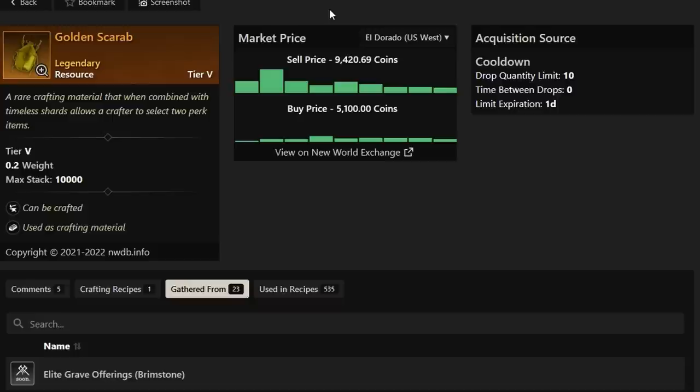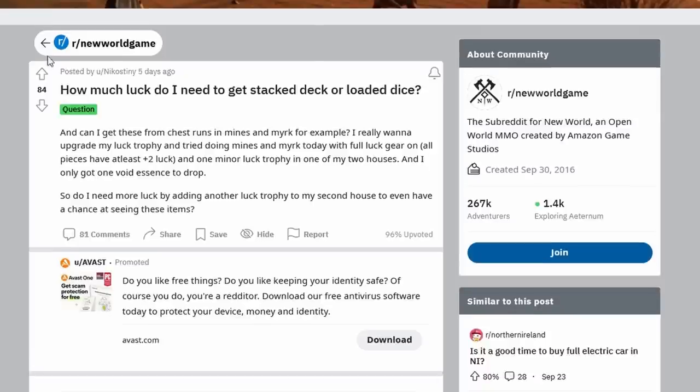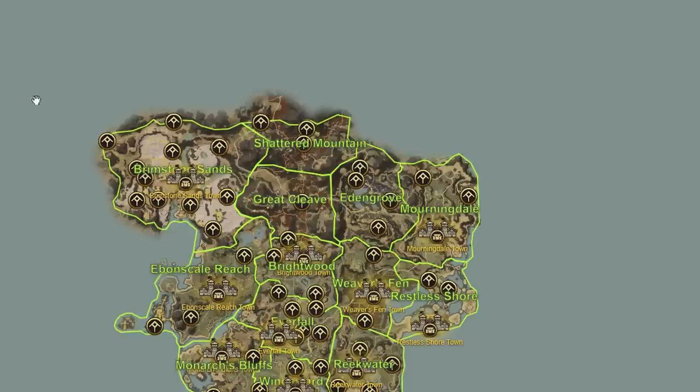There's tons of money to be made doing this exact route and I'm going to show you that route right now. Before we go into the map, I want to talk a little bit about this specifically. How much luck do I need to get a Stacked Deck or Loaded Dice? This was a great Reddit thread that came up the other day and they have a great understanding of exactly what you need luck-wise and how it all works. I'll cover luck in a minute but first let's talk about the route.